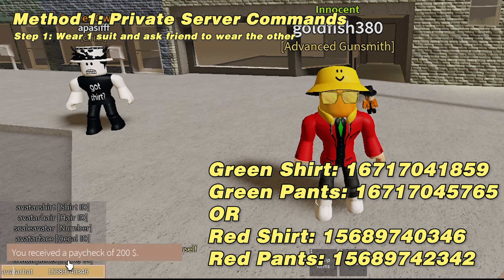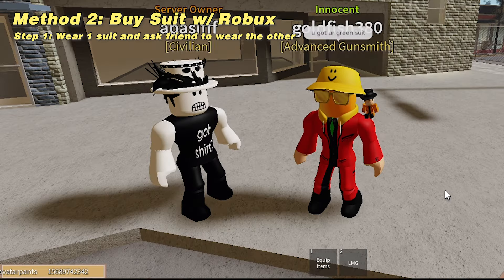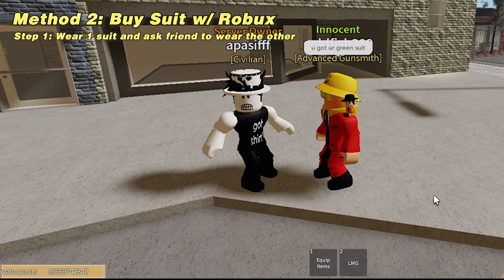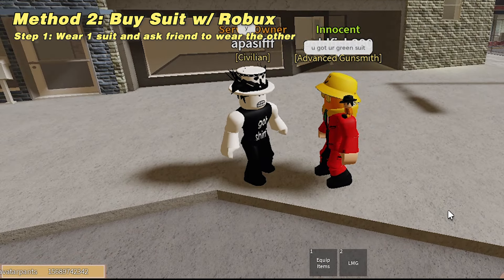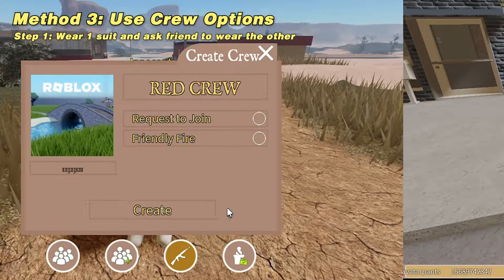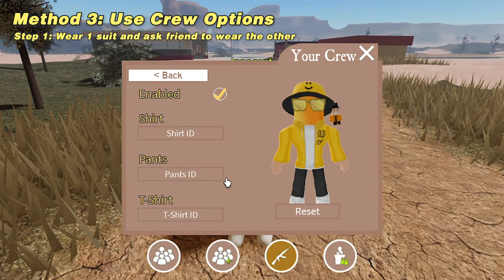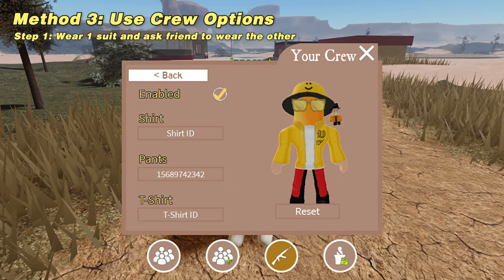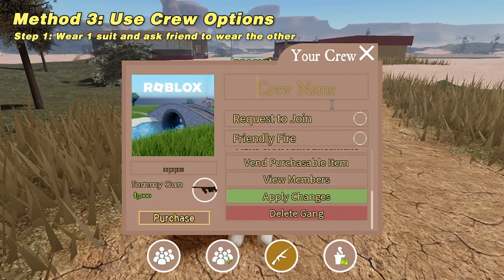Your friend will need to wear either the red or green clothing, and you wear the other. Obviously, you can buy them with Robux as well — that is method two. Links are in the comments. Method three is using the crew. Crews have an option to wear clothing, so if you or your friend has a crew, you can paste the clothing IDs from earlier and get them for free.